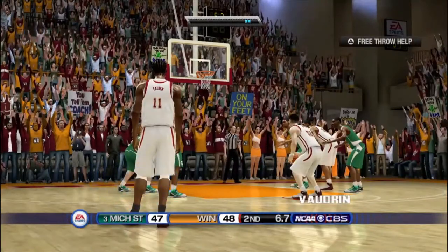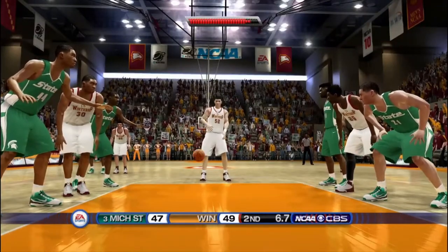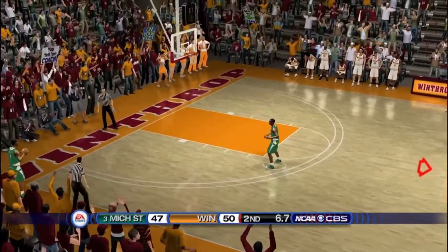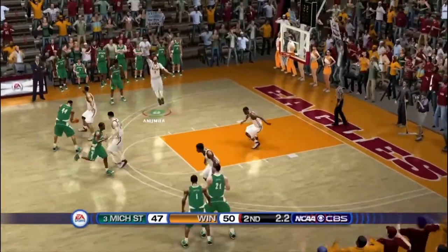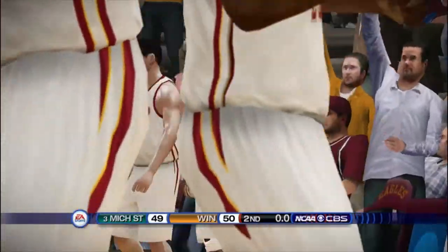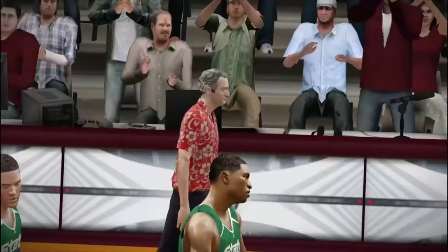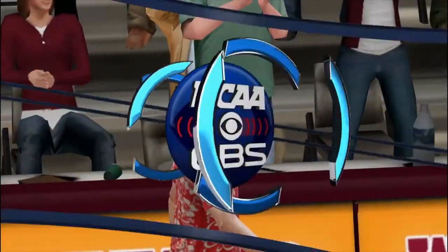They foul us — Vaudrin at the line for a massive one-and-one. First shot is up — hits it. Three-point game with seven seconds to go, they take a timeout. I've got a big lineup out there. We let them have it — upset alert, upset alert. They took the two and needed three. Eagles win! Oh my god, the number three team comes into Winthrop Coliseum and falls. Coach Diesel Driven says don't let the door hit you — that is a marquee win for the Eagles.